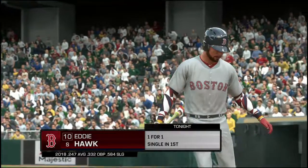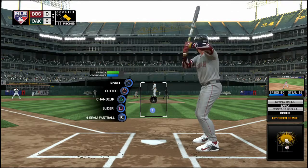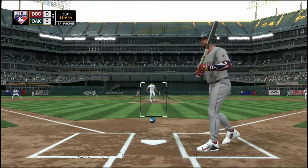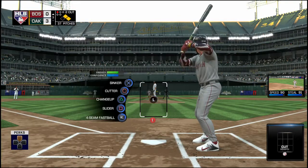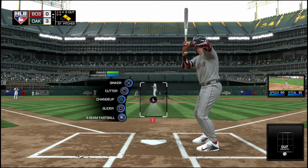Striding in once again, Eddie — two on, two out for him here in the third. There's the cut fastball, but it's low, 1-0. This is the guy they're going to have to be careful with. He can put three runs on the board in a hurry, so expect them to try to get him to chase something out of the zone if they can.